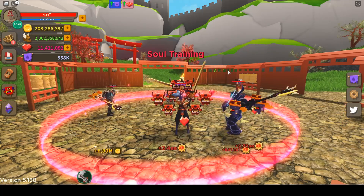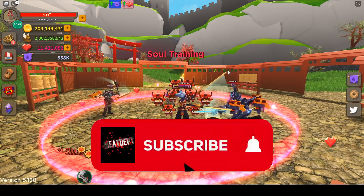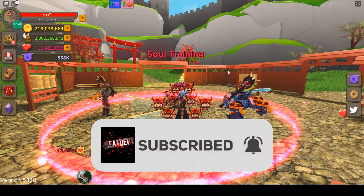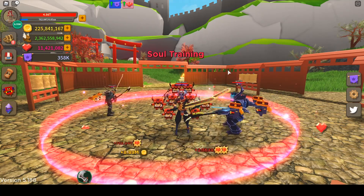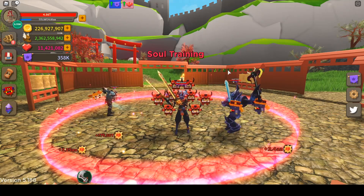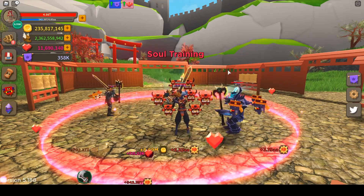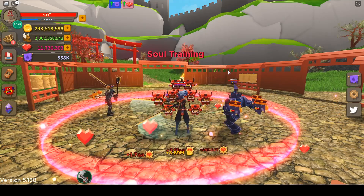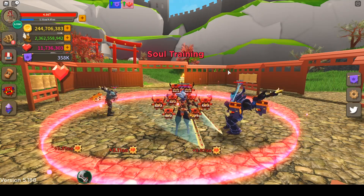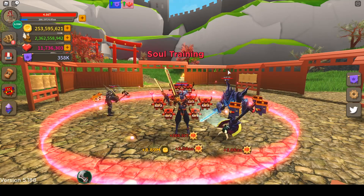Hello everyone and welcome back, meat department here. I appreciate you all joining me for another video. Giant Simulator has released another update, version 5.188 — the shiny artifact update. Not what I was expecting, but it is actually really cool nonetheless, and it does help everyone progress a little bit faster.